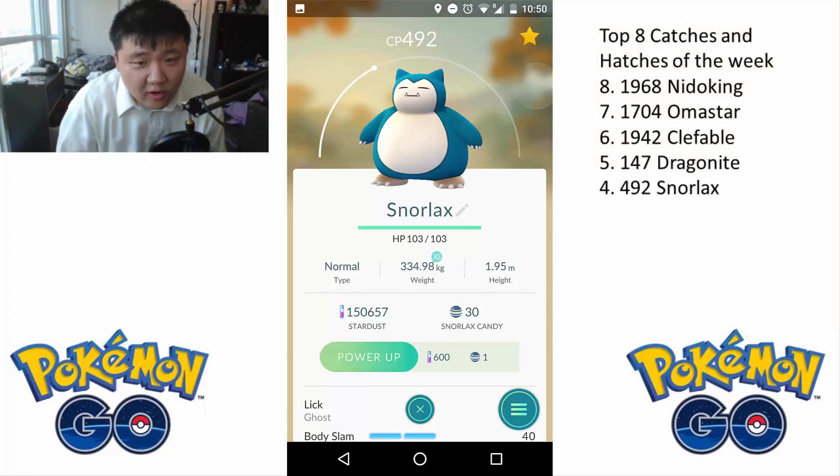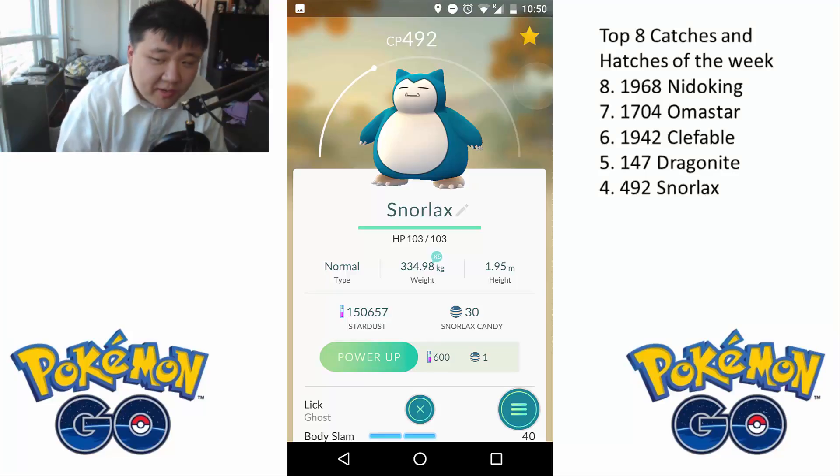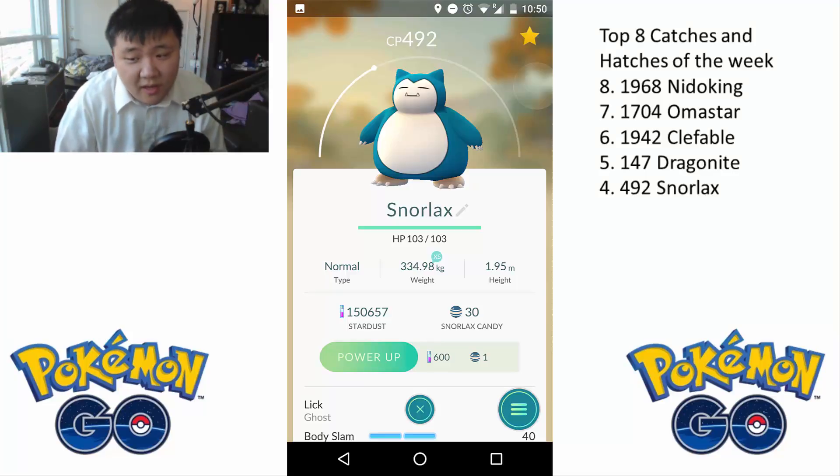At number 4, a very similar story. This 492 Snorlax — I caught it, super excited. But again, it's pretty low CP. Snorlaxes are not the greatest attacker, so I probably won't use it even for training. It knows Lick and Body Slam, which is I believe the second best moveset, maybe the third best depending on if you like Zen Headbutt. Hyper Beam is better than Lick/Body Slam, but still pretty decent.